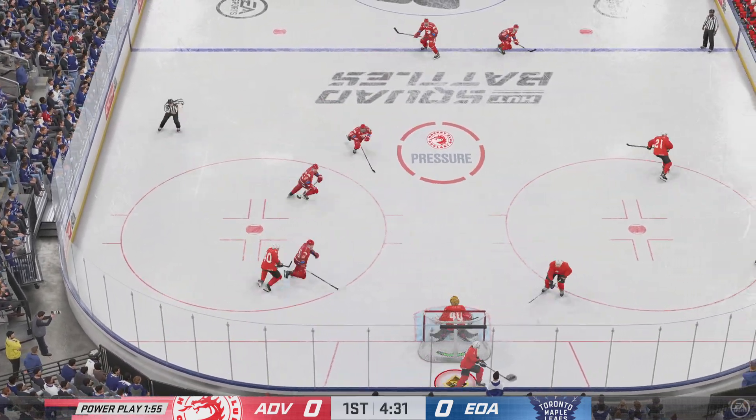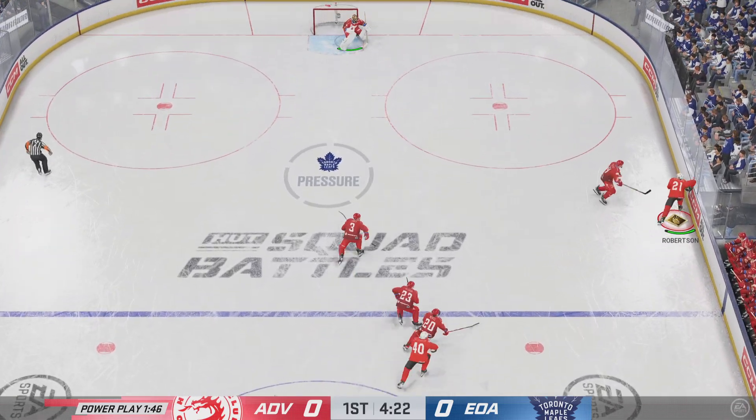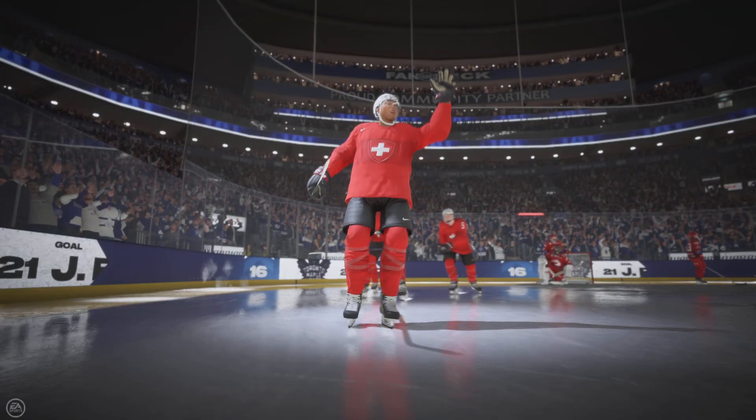Puck is dropping. He wins the draw here in the defensive zone and it's a quick pass to Robertson — driving right to the front, scores! And look at that!